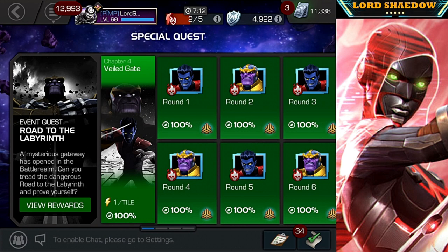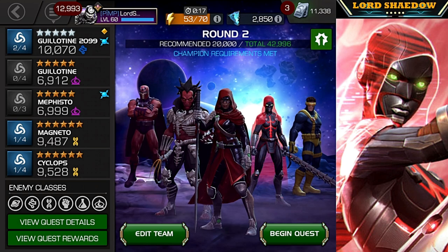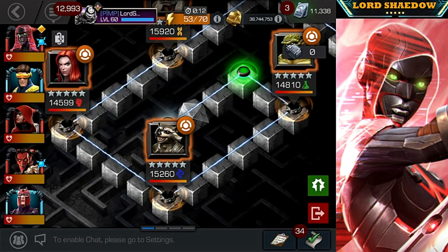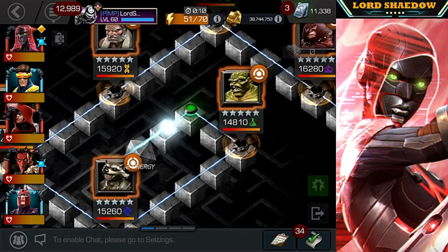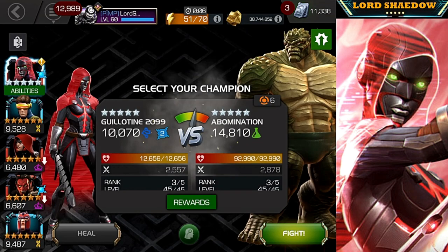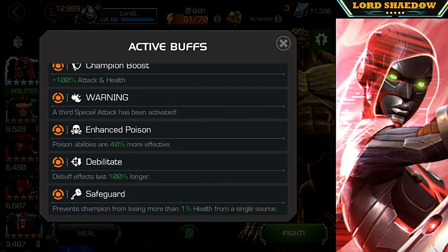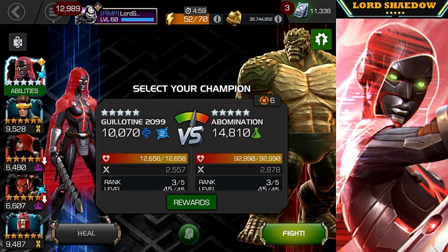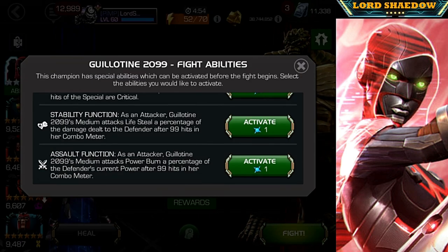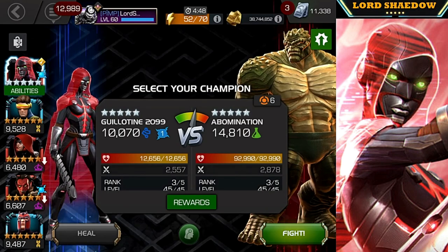Hey everyone, Shadow here and welcome to another Marvel Contest of Champions video. This is going to probably be my last video on Guillotine 2099 before they remove her from my account. In the previous video I wanted to show how she was a great counter for spiked armor. Here I wanted to test out how well she did against safeguard. So we're back in Road to the Labyrinth — you can see that damage is capped at 1% per source. So anyone that has some sort of a bleed or poison, a damage over time of some sort, should do pretty well.